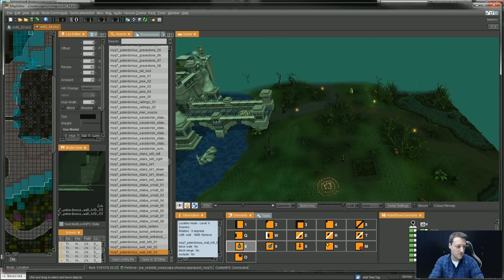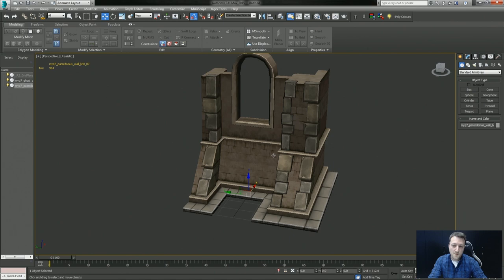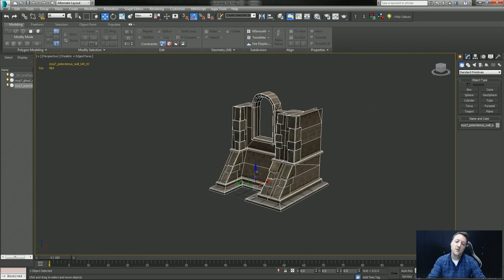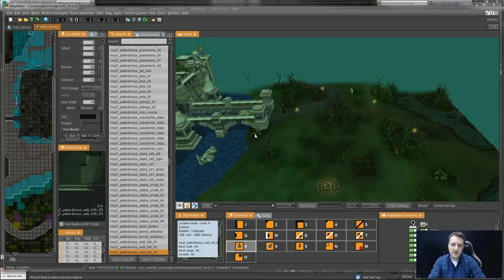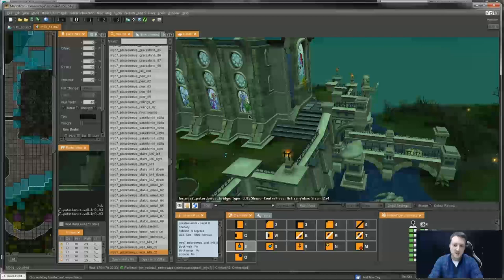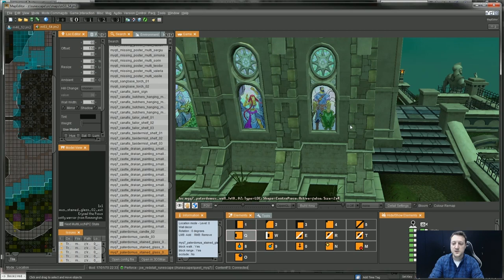Going back to Max, I can show you a chunk of the building that Alex has worked on. We would assemble all of the architecture as kit pieces — it starts off as a really simple corner piece, and over the course of the project we refine it, add more detail, and then add the textures. The windows are a separate model that gets placed in, and I think we've got different examine options on the windows so you can actually find out who these people were.